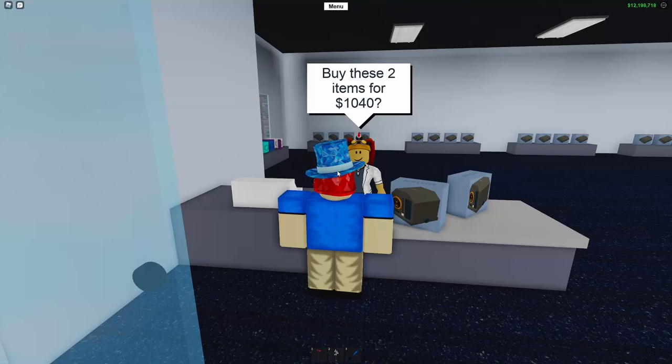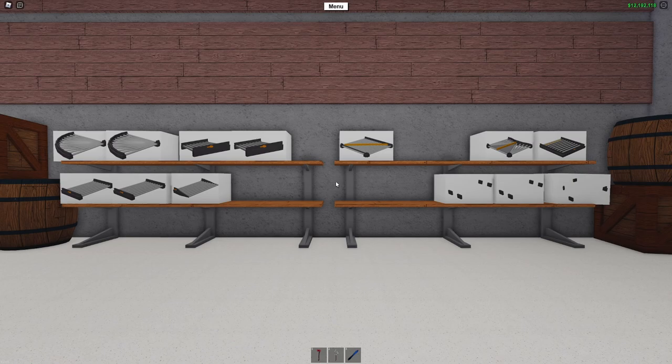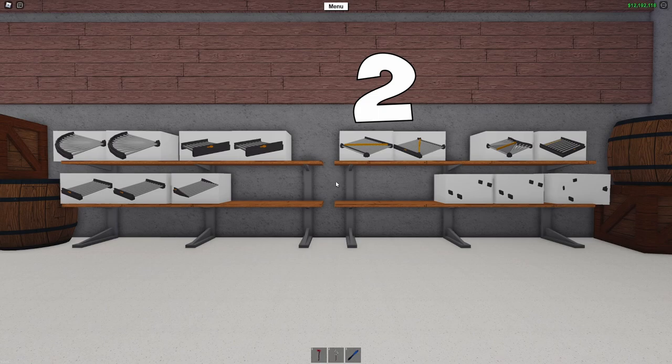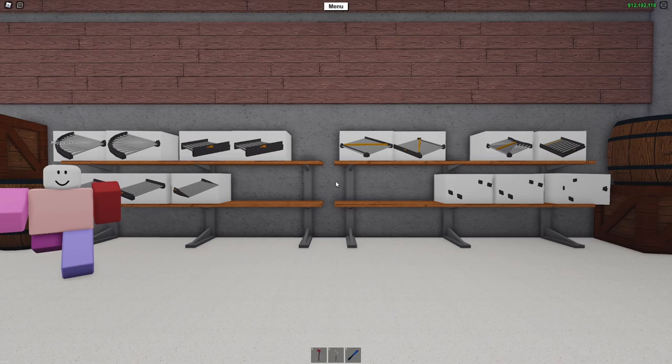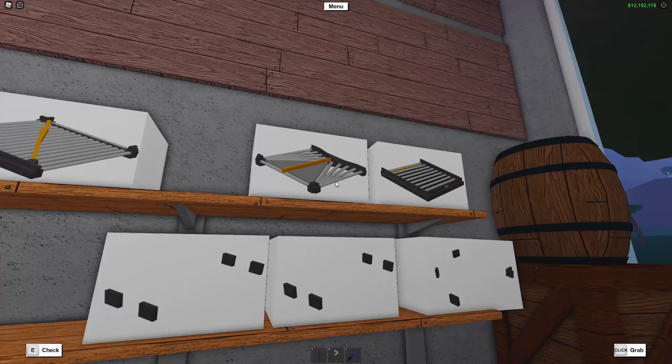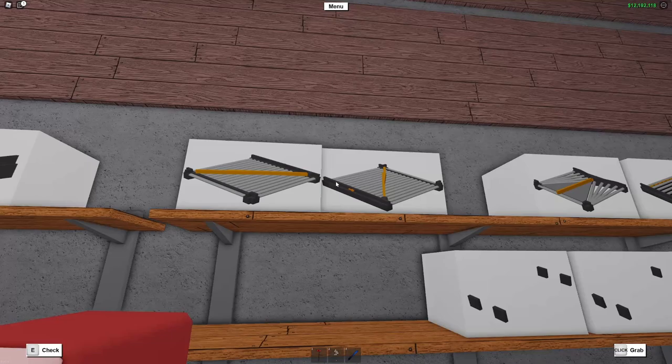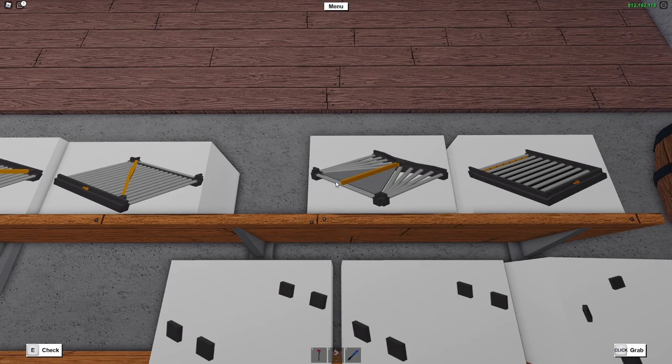So we are going to buy two of these. Now let's go over the different types of conveyors you will need. You are going to need to buy four straight conveyors, one funnel conveyor, four tilted conveyors, and then it depends - you can buy two left switching conveyors, two right switching conveyors, or one of each. For this video we are going to buy two left switching conveyors. There is also a conveyor that switches in between, but we are going to stick with the left one because it is much easier if you want to make a larger setup - the switching one would be more complicated with more than two wood sorting bins.